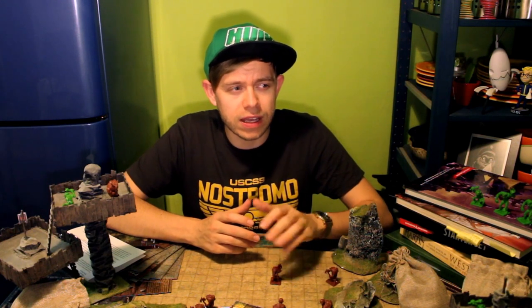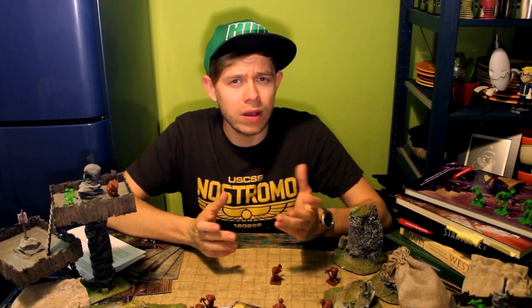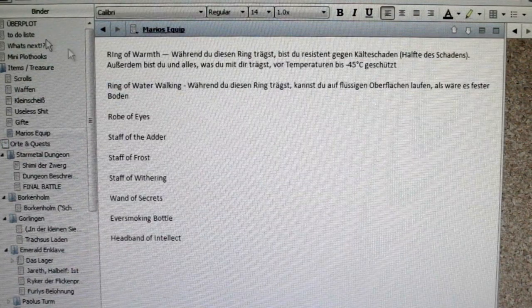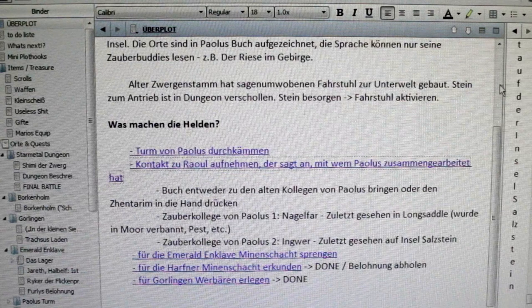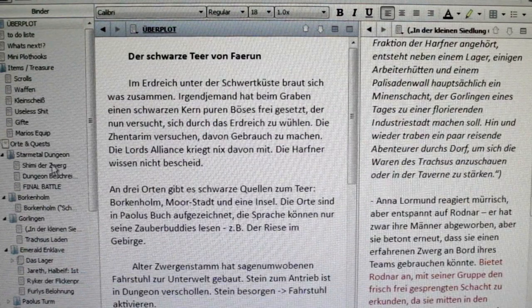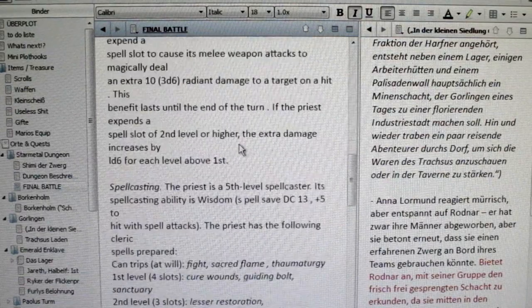When I go into preparation, I take some of those that seem fitting and put them aside in case I can bring them into the game somehow. For the organization of the story and the plot hooks, I use a program called Scrivener, which is a writing tool with a lot of useful functions for Dungeon Masters, like a tree structure or hyperlinks. But you can make any writing tool work — Google Docs, Microsoft Office, or a good old notebook should do the trick.